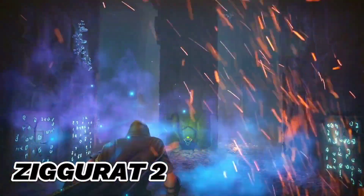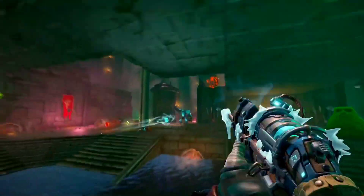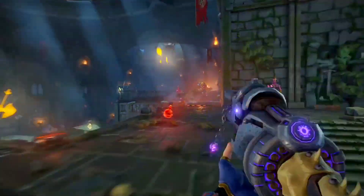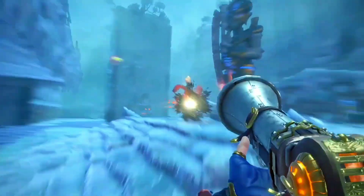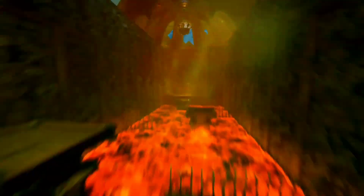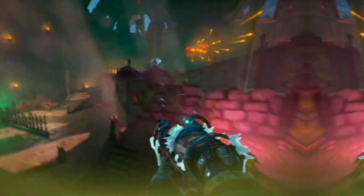Next is Ziggurat 2. It builds upon the success of the first game, taking 3D first-person roguelike shooters to new heights with polished mechanics and a smoother, more refined experience. Your mission is to explore various places and take down a bunch of magical creatures that escaped from their prison in the first game. This game is quicker than most roguelikes, capturing the fast-paced feel of classic arena shooters. In Ziggurat 2, you get a bunch of cool skills and classes to try out, and there's even a captivating campaign to dive into. If you loved the original, the classic mode will feel like home, challenging you to ascend a mystical, shapeshifting dungeon while collecting powerful weapons and pickups along the way.